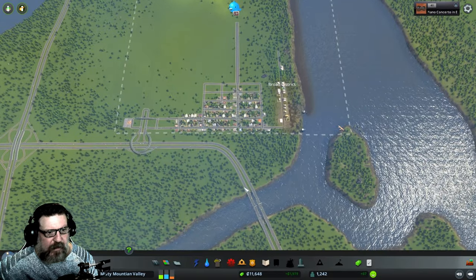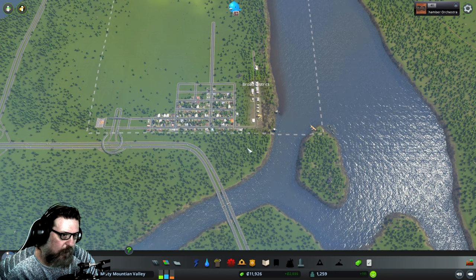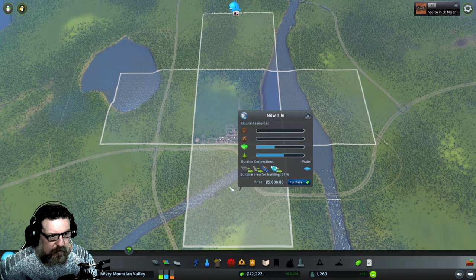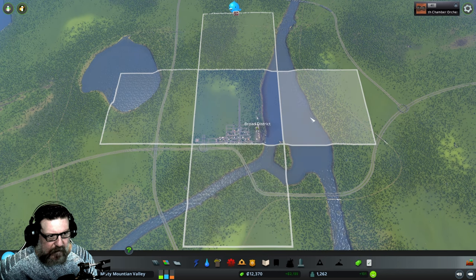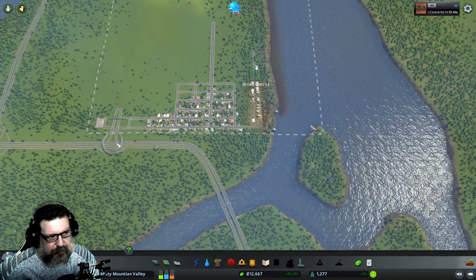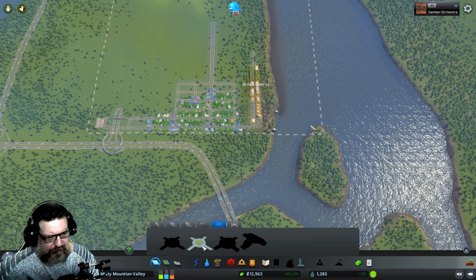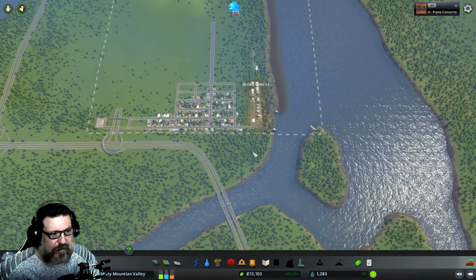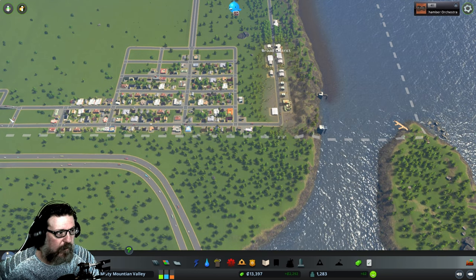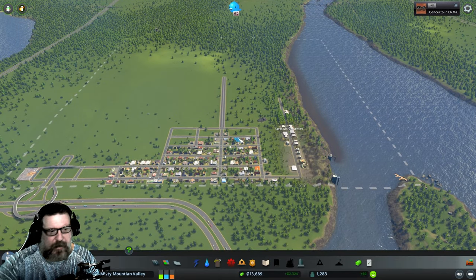I need to think about purchasing this tile. The reason I might want to do that is so I can make a little intersection where trucks can roll right in and out without having to roll through town. How much is this to purchase? Five grand. I'll probably do that next episode — the intention being to create a roundabout or intersection that gives trucks direct highway access. It's much more efficient and creates less extra traffic. Alright, we're about half an hour in, so let's call it here.